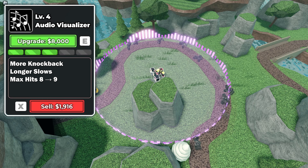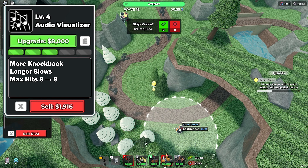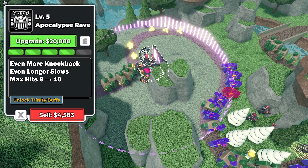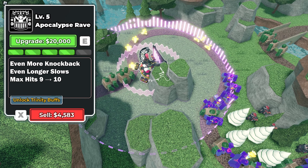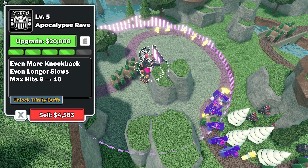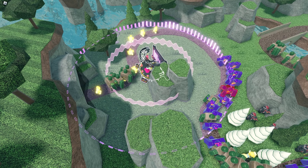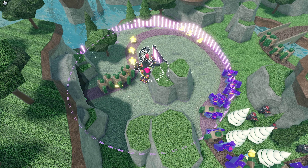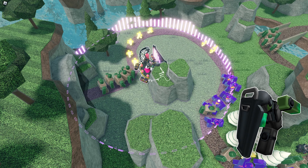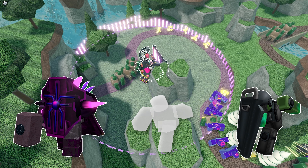On level 4, it deals more knockback, slows for longer, and can hit more enemies. At max, it pulses four times instead of three and deals even more knockback, slowing for even longer. The range increase on both levels also helps this ability. This ability can be extremely useful for any situation due to it slowing literally any enemy — small enemies with no stun resistance like polluted rushers, souls, and even vindicators get absolutely befuddled by this ability.